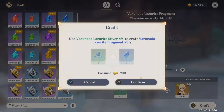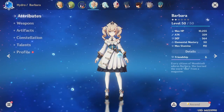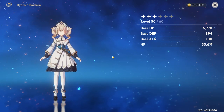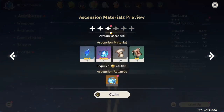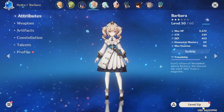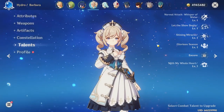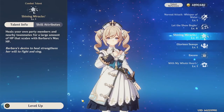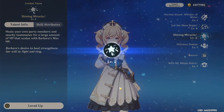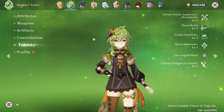I think I needed three hydro crystals and I'm now able to ascend Barbara. I also get a free acquaint fate — not sure how I mixed that up with intertwined. There we go — level 60. I could also upgrade her talents now, why not. Same thing with her elemental burst. Not going to bother with her normal attack, it doesn't really do anything.